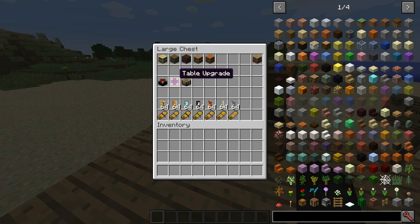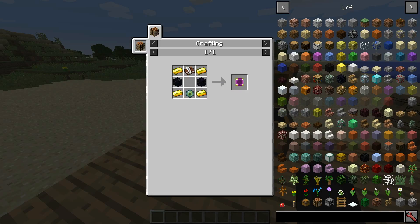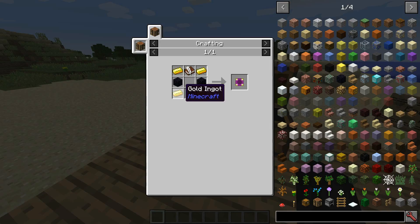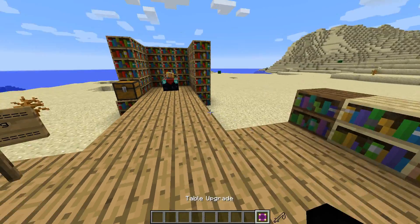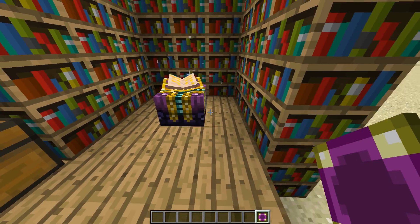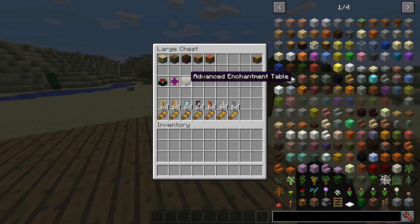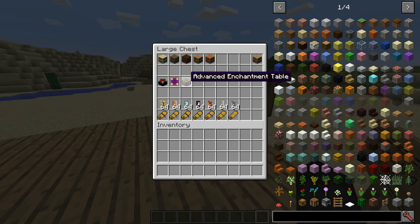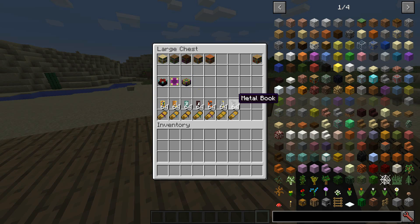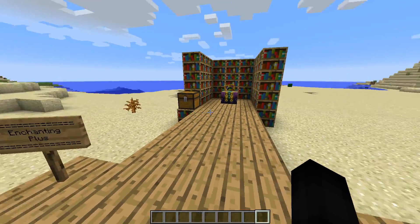Next up, the main thing you're going to want to make for this mod is the upgrade table. The normal enchantment table is crafted like this. The table upgrade is crafted with a book and quill, four gold ingots, one eye of ender, and two obsidian. Once you craft this, you take it, walk over to your enchantment table, and shift right-click it — and it upgrades it to the Enchanting Plus table, or the advanced enchantment table. You can also craft it directly by putting the enchantment table and the upgrade together in the crafting table. It's just preference.